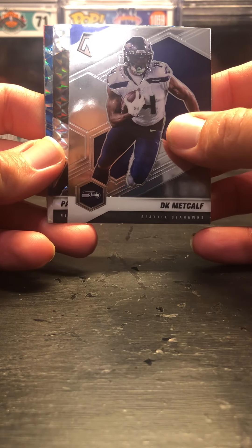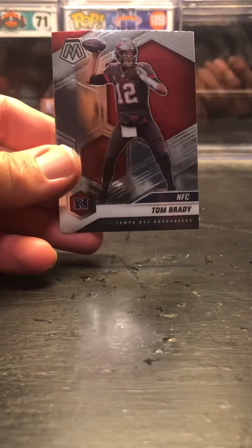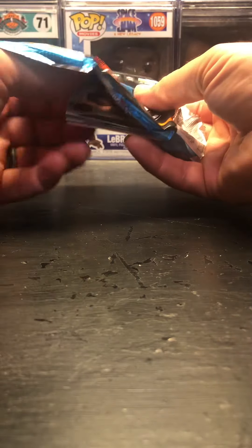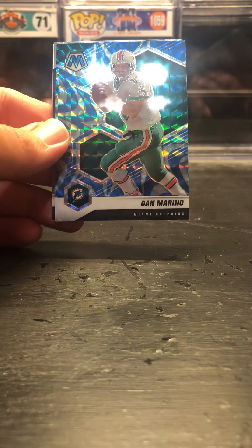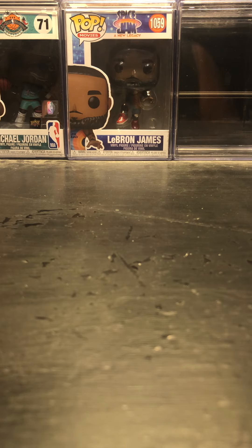We got a DK Metcalf rookie, a Peyton Turner silver mosaic, a Man of the Year LaDainian Tomlinson, and a Tom Brady NFC card. I have no idea who Peyton Turner is, but I'll definitely hold on to it — if there's anything I've learned over the years, it's to hold on to any and all rookie and parallel cards with nice potential. We also got a David Johnson, a true silver Jerome Bettis, a blue reactive Dan Marino, and an Odafe Oweh.